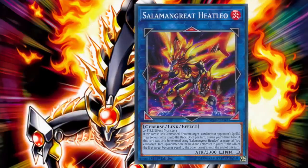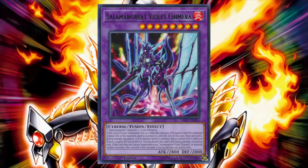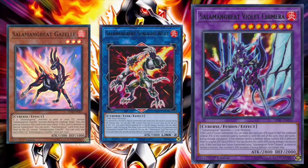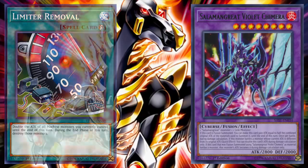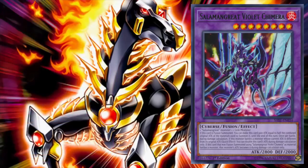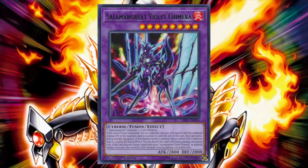This second effect may seem a little bit niche, but it's actually very relevant when we discuss the deck's fusion monster and pseudo-win condition, Salamangreat Violet Chimera. Violet Chimera is a fusion monster requiring one Salamangreat monster and one link monster. If it's fusion summoned, we can make it gain attack equal to half the combined original attack of the materials used to summon it until the end of the turn. Once per battle during damage calculation, if Violet Chimera battles a monster whose current attack is different from its original, as a quick effect, we can double Violet Chimera's attack during damage calculation only. And if Violet Chimera was fusion summoned using another copy of Violet Chimera as material, the attack of any monster Violet Chimera battles becomes zero during damage calculation only. In tandem with Heat Leo's ability to modify attack values, Violet Chimera can close out a game with one single attack rather quickly.